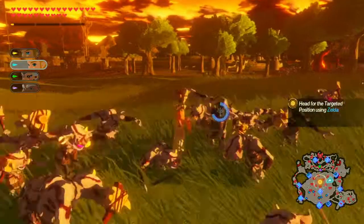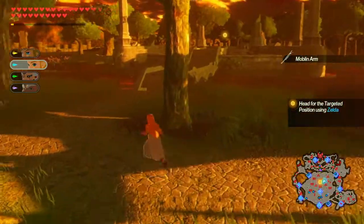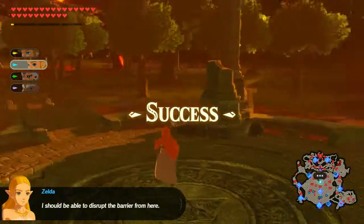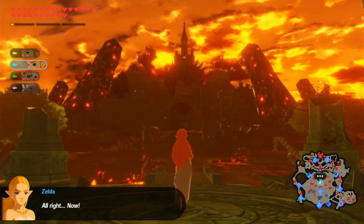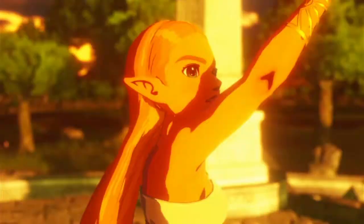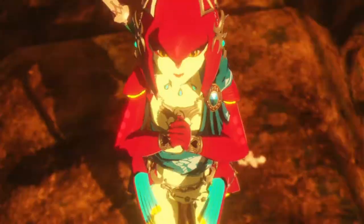So I almost have to the targeted position. Let's go. Pretty much guaranteed activating it. This is where we started as well. That's cool. I should be able to disrupt the barrier from here. Alright. Now. Take this. Here it comes.